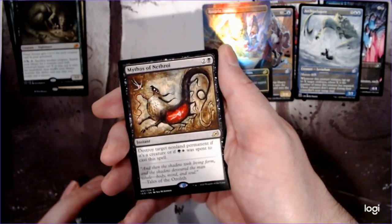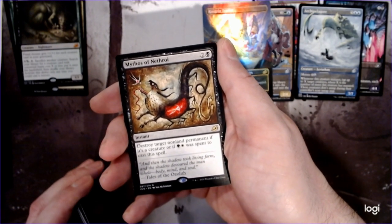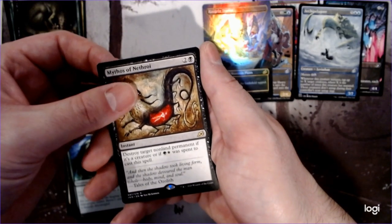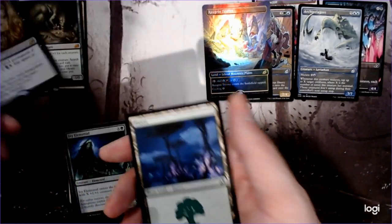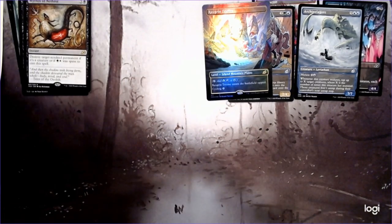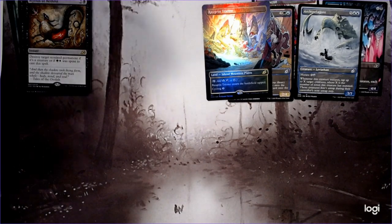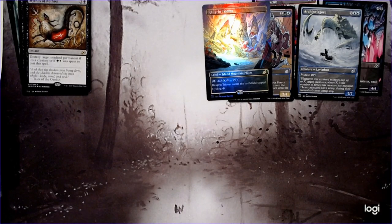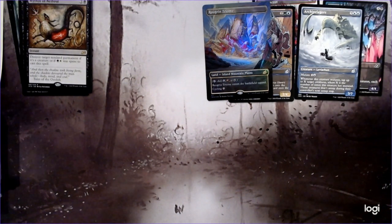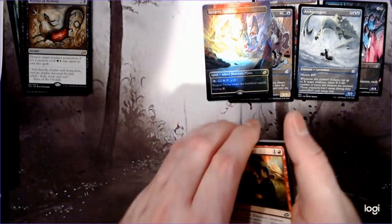So this one destroys target nonland permanent. If it's a creature, or if green and white was spent to cast this spell — that's pretty cool. So essentially it allows you utility: if you're going to kill a creature, it doesn't matter, it's 3 mana — a little bit easier to cast than Murder. But if you want to kill anything and you're playing Abzan, you can think of it kind of like an Abzan charm. Instead of exiling a creature, you get to destroy a permanent.